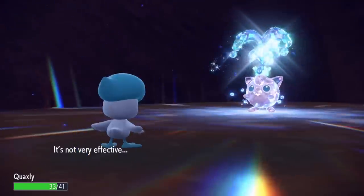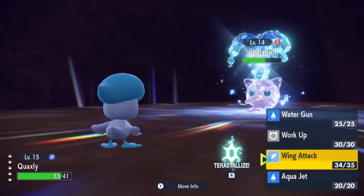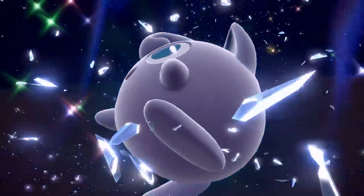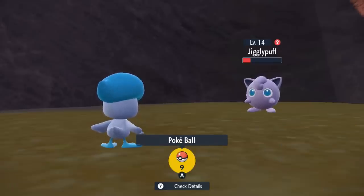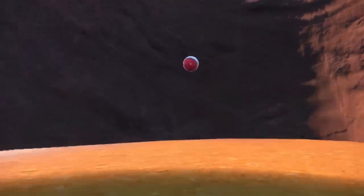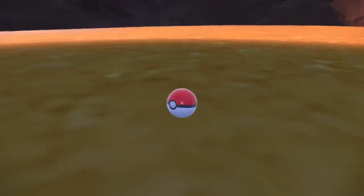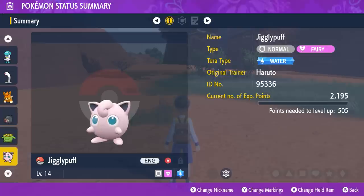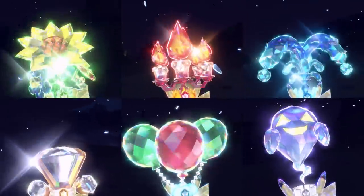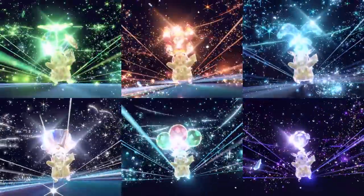This Jigglypuff seems pretty tough, but Quaxly's strong too. Dealing enough damage to a wild Tera Pokémon causes its Terastalization to come undone. Now, throw a Poké Ball! The wild Jigglypuff was caught! Some Pokémon, like this Jigglypuff, have a Terra-type completely different from their regular type. Any Pokémon is capable of having any of the 18 different types as its Terra-type.